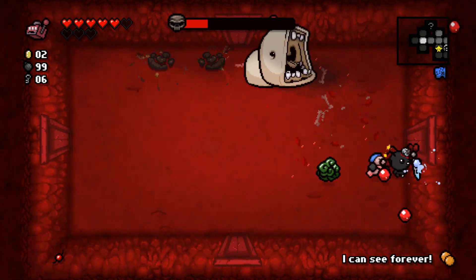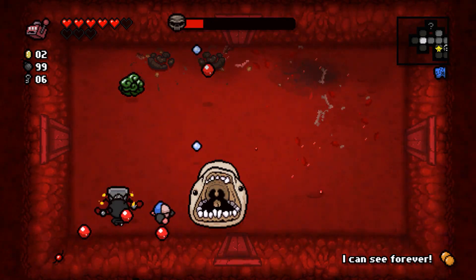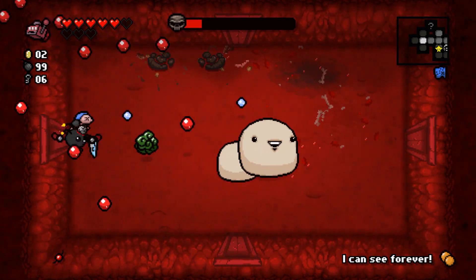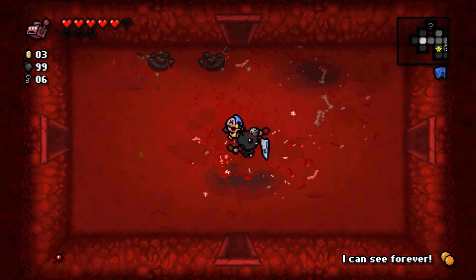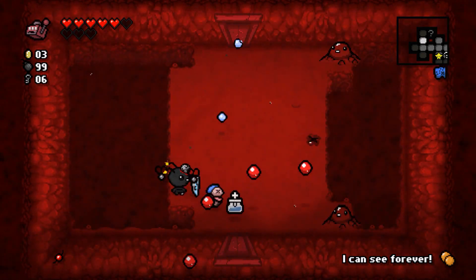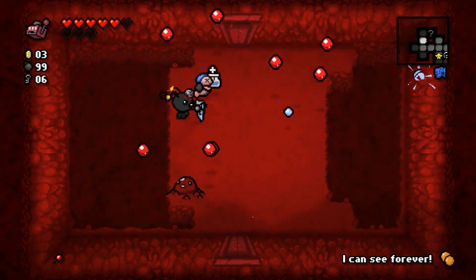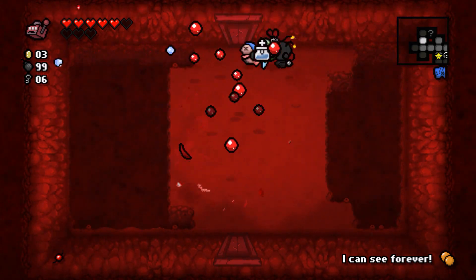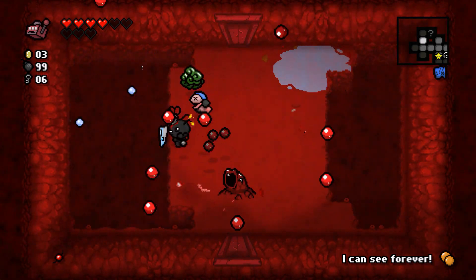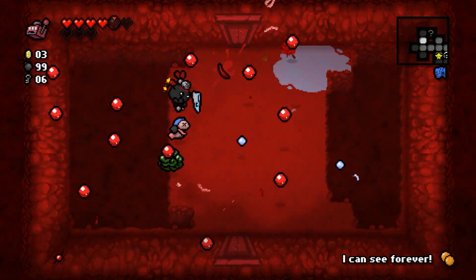Bob's Brain again — at this point since I don't have a controllable directional attack, I'd rather depend on Bob's Brain. There's a super secret room up there. More of these enemies — as long as I have the shield in the right direction I should be okay. And I still get hit.